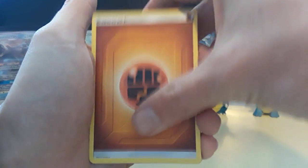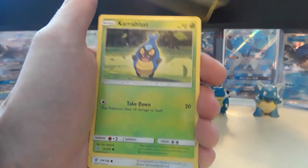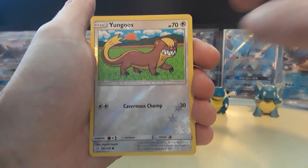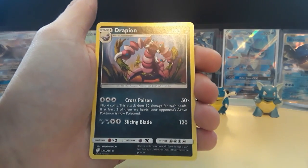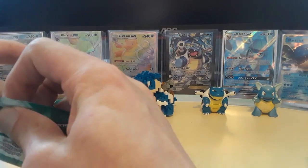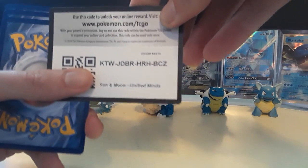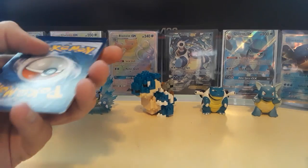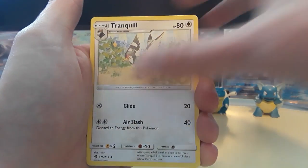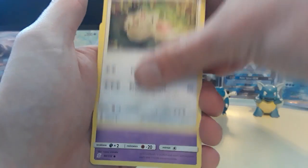So we got the Fighting Energy, Unidentified Fossil, Tornadus, Swanna, Grimer, Karrablast, Fletchling, Honedge, Pikipek, Yangoose for the reverse, and then a Drapion non-holographic rare card. Hopefully — what are you feeling? What's our next big pull? Let's call it real quick — regular GX? Most likely a regular GX for the next big pull.